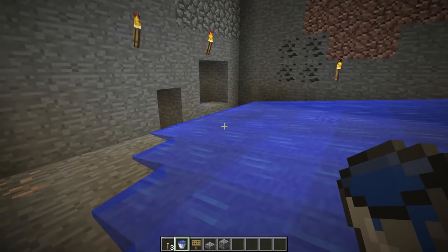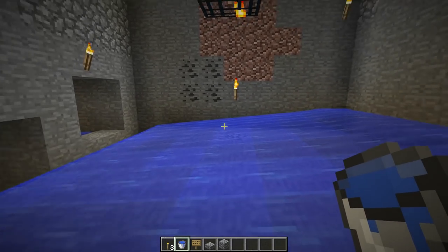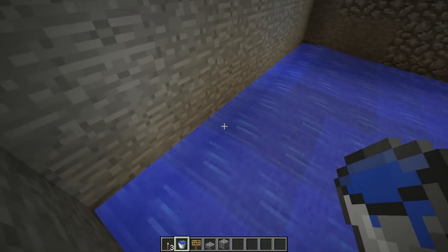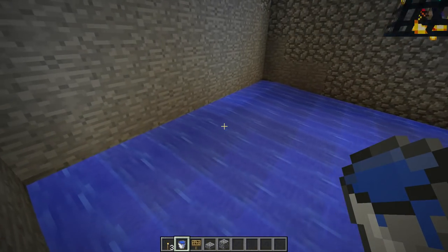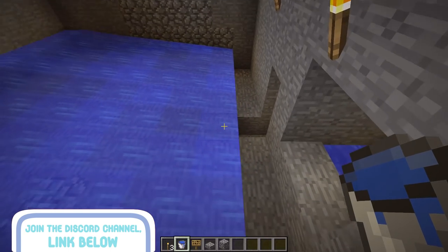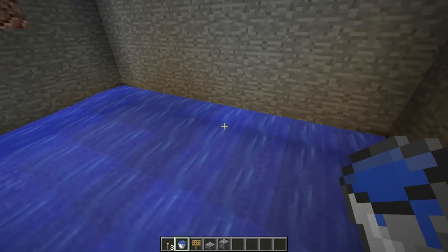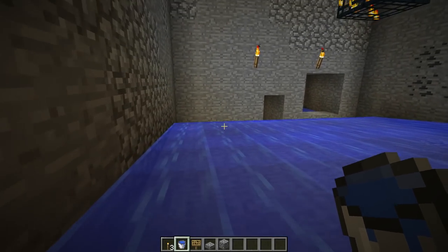Now comes the tedious part — adding water. This is where all those buckets come in handy; the more buckets you have the easier it is. Put water along the back wall, which is the wall opposite the trench. Your water should all be flowing in one direction towards the trench. If it's not all pointing that way, something is off — maybe you missed some water.